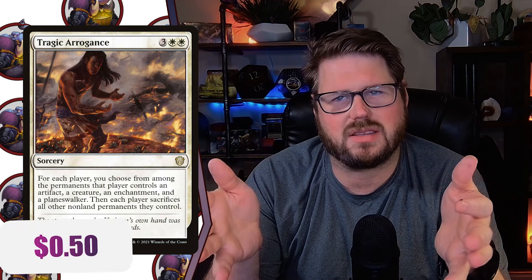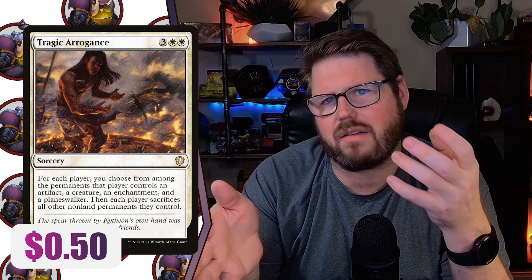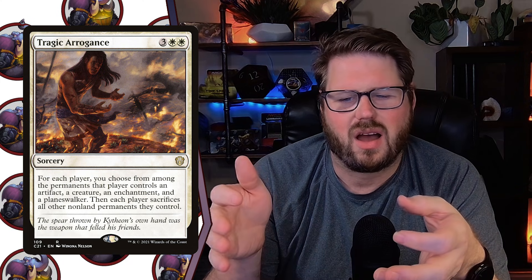Finally, we've got Mythos of Snapdax. This is a solid board wipe, but honestly you should just be playing Tragic Arrogance. It's a little bit easier to cast — you don't have to have that black and red requirement. You still get to choose everything. I'm actually surprised that Mythos of Snapdax is ranked this high when Tragic Arrogance isn't seeing a ton of play compared to other board wipes.